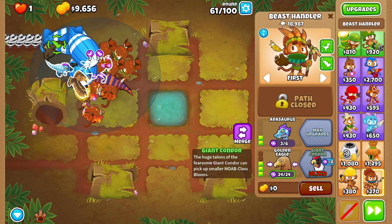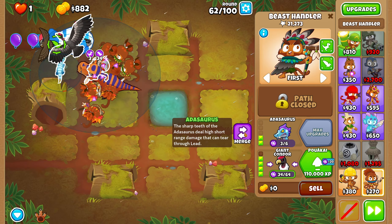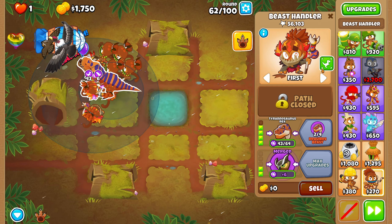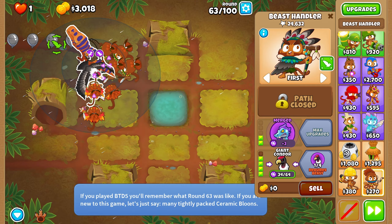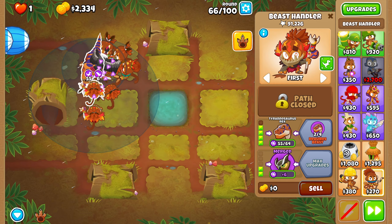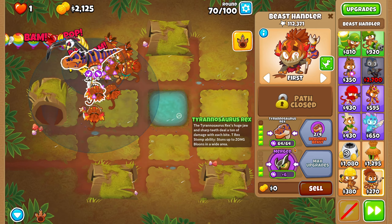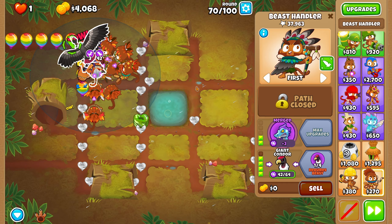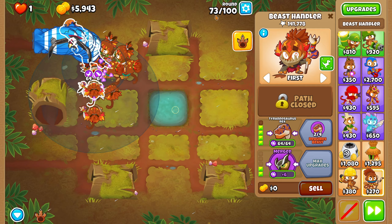It's giant condor time. This is super OP — like this giant condor is super OP. We're going to merge this here. 43 out of 64. We just unlocked Puakai. As you can see now, the game is looking pretty easy. We're going to move this one right up here and then the bird hopefully gets it in our line of sight so we could actually eat these. We are 55 out of 64 on the Tyrannosaurus Rex and on our condor we're 42 out of 64. We got the 64 out of 64 T-Rex. The condor now is only 42 out of 64 and we do need to upgrade it. This one has 44,000 pops while the T-Rex right now has 140,000 at round 73.